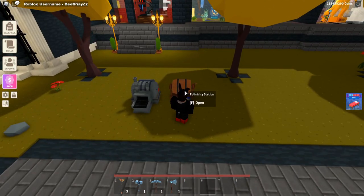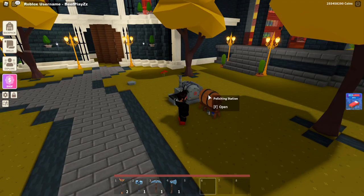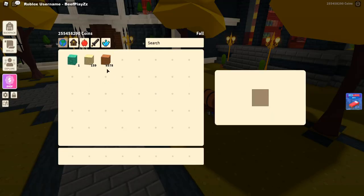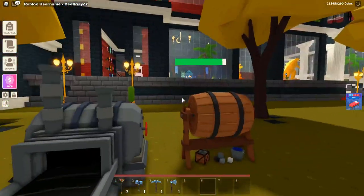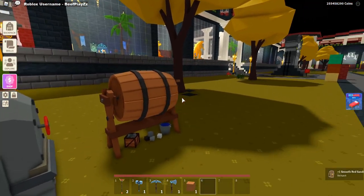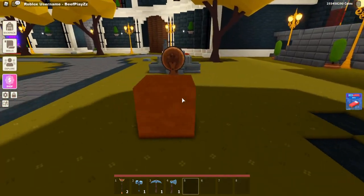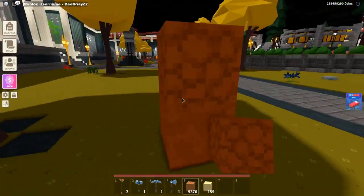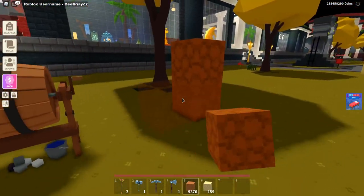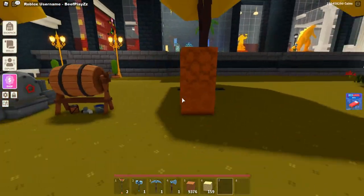Starting off with the polishing station — left click or tap your screen to interact with it. Now you can put in your chosen block. After you put in your chosen block it will start a timer, and once the timer is done your block is finished. It looks really nice compared to the original block — it's smoothed out. It's another variant of stone and it looks good.